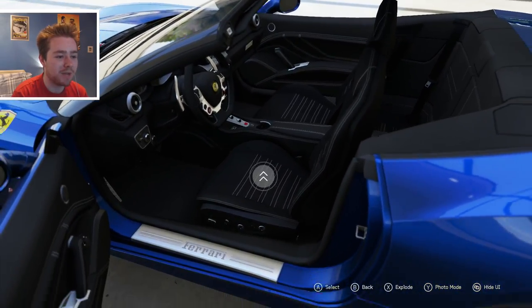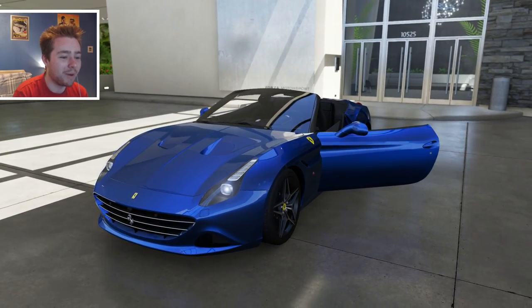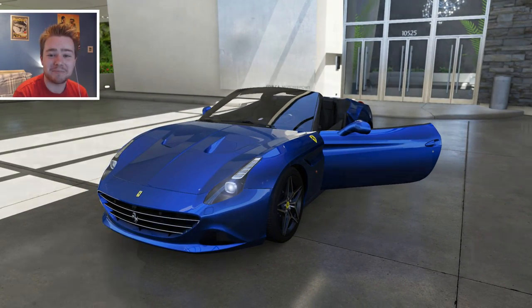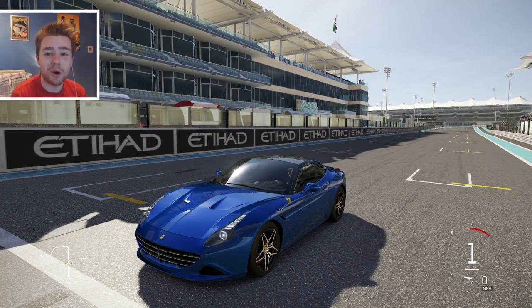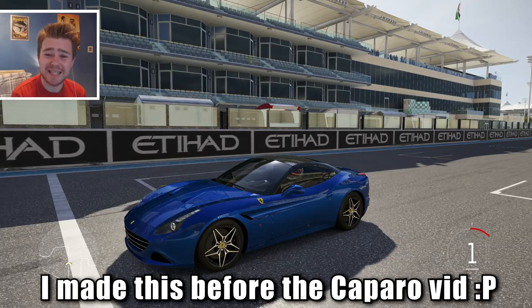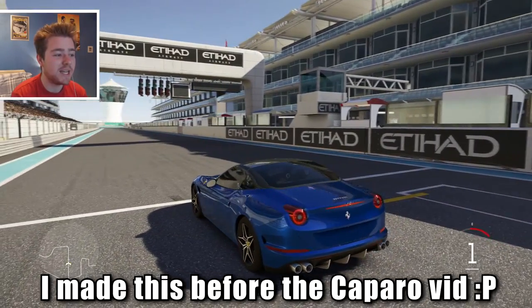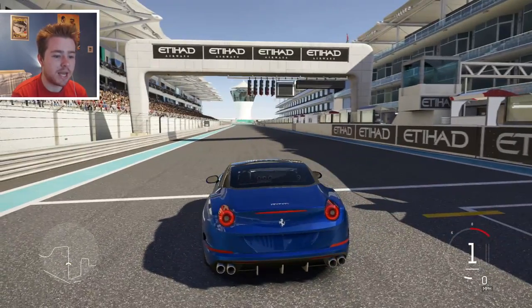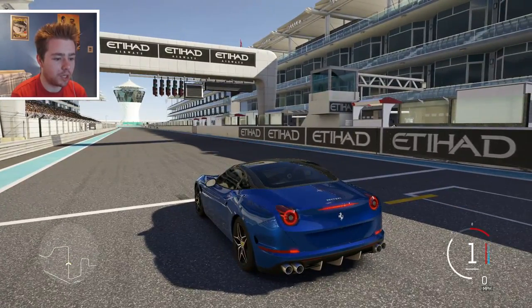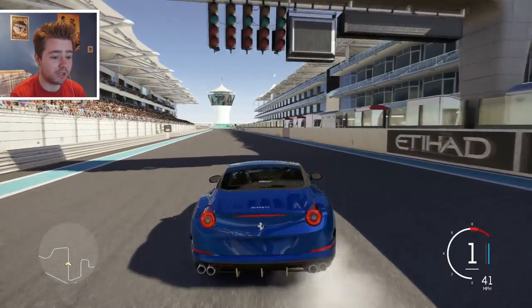So we're going to jump out and we'll see you on the track. You join us on the gorgeous Yas Marina circuit. The last time we were here, we were drifting the Golf R back in the demo for this game, so I thought we'd take the California on this track and see how it does.